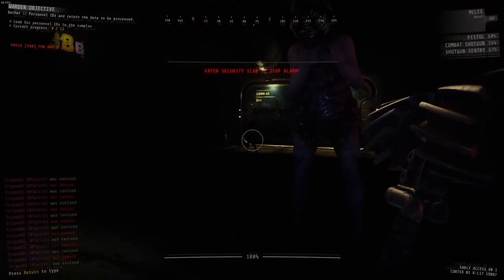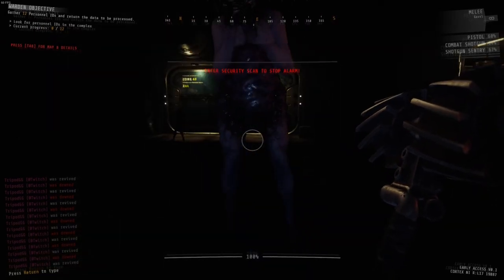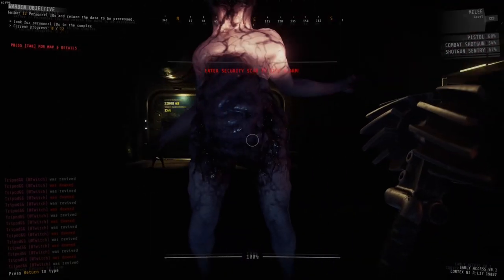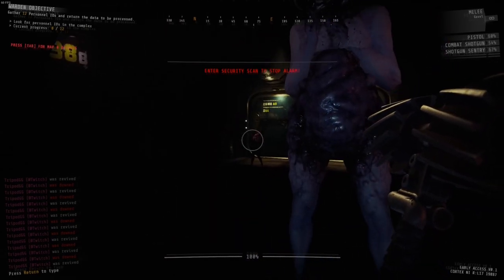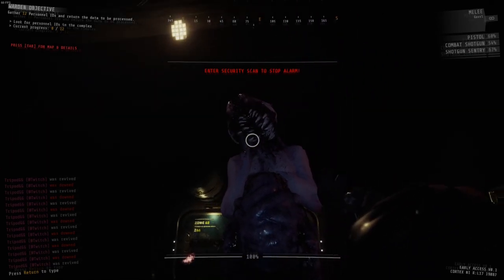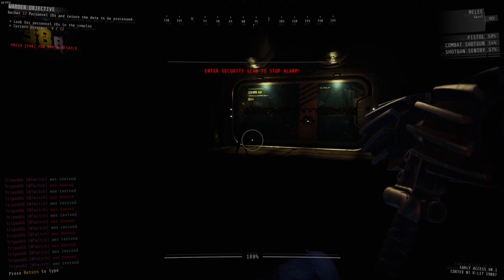Here's another example. We've got one in the distance by the security door. You'll notice my reticle gets smaller — that tells me that I'm within range to hit. Let's see what happens if I hit with a fully charged while the other one is glowing. The distance is enough.